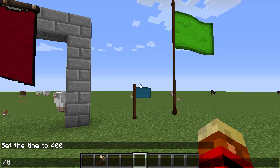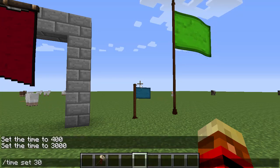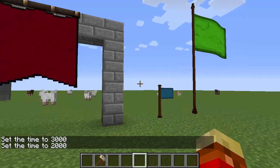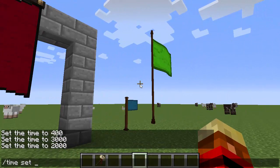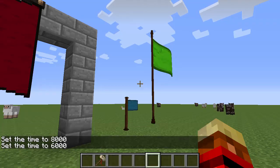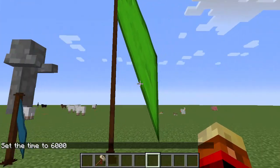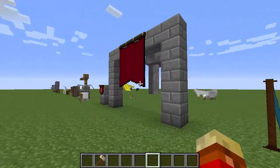I've also implemented a wind system — it's a fake wind system based on the time of day. So if I set the time to, let me try 8000 — there we go. The flags just kind of settle down and fold up, and the banners basically stop waving.